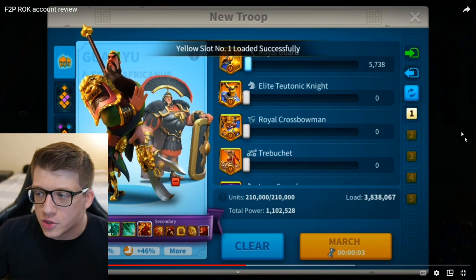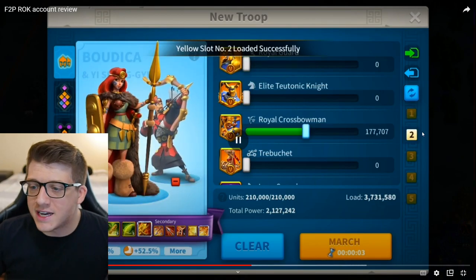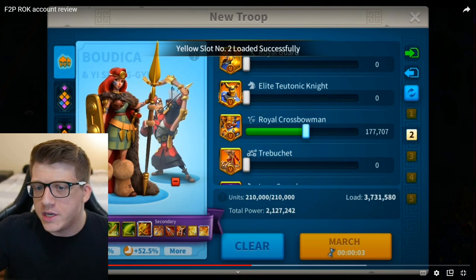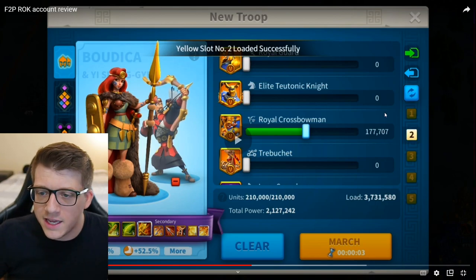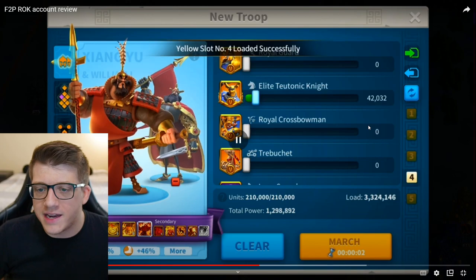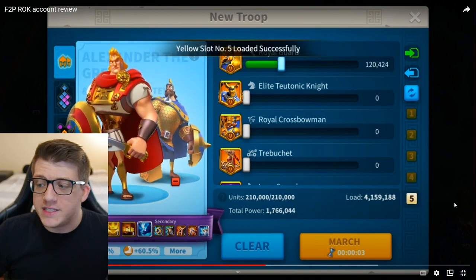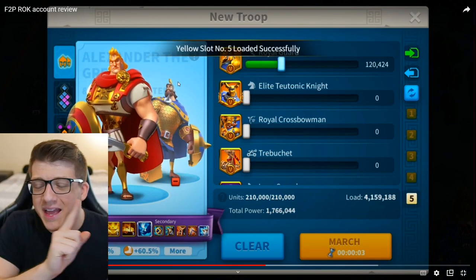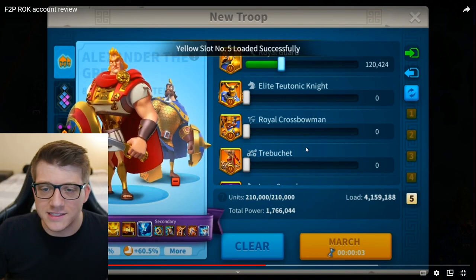Now we're going to see his commander pairs. First slot is Guan Yu with CPO prime — obviously makes a ton of sense. Second slot is Boudica with YSG, as I expected. In the past he probably used Ramses with YSG, but since Boudica outclasses Ramses in every way it makes sense. Third slot is Nevsky with Joan of Arc prime — absolutely great combination. Fourth slot is Zangyu with William, also as expected. These are all exceptionally good marches. Fifth slot is Alexander the Great with Martel secondary — we'll go over in the tips section why and when he uses this army.